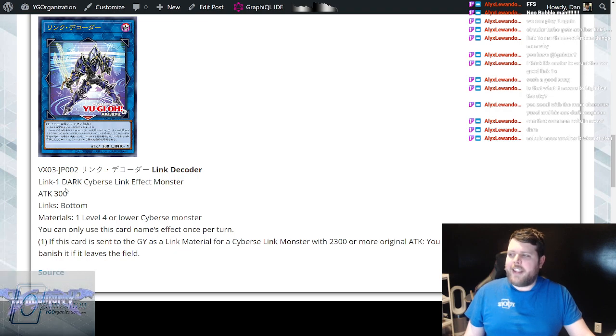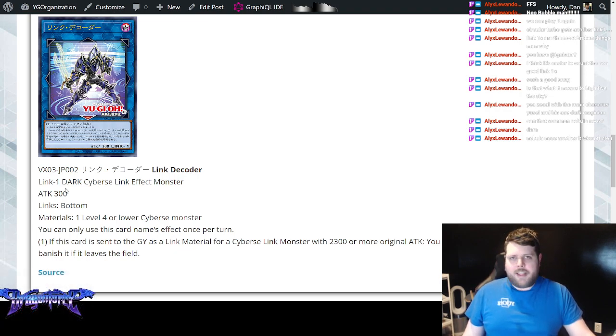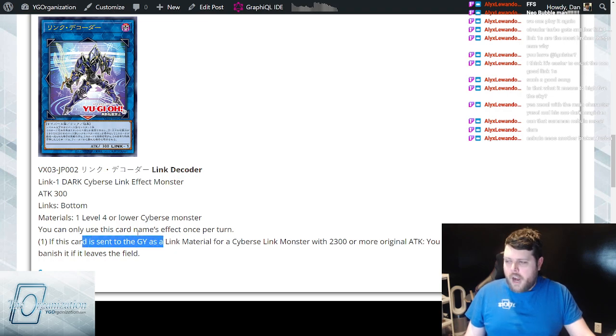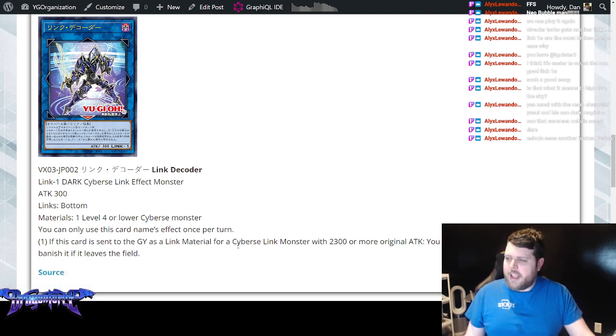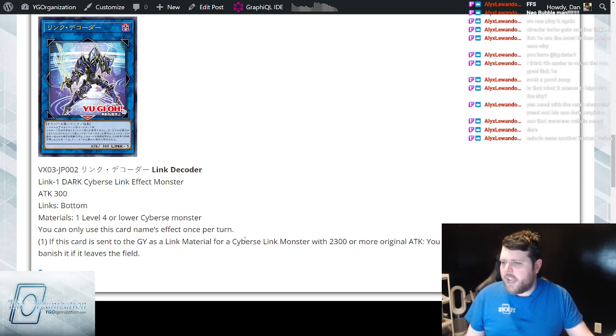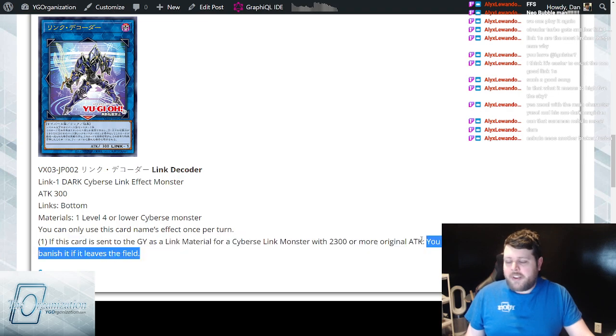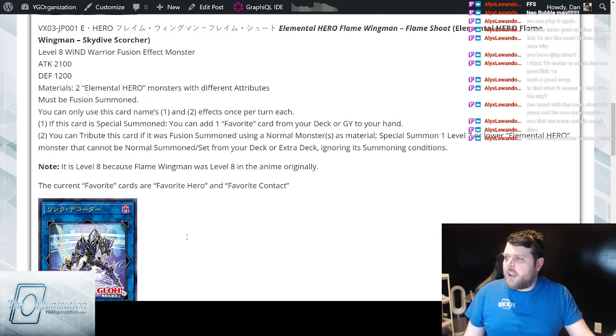The other promo is Link Decoder, a Link 1 Dark Cyberse Effect Link Monster — and that has never been a bad thing, can't go wrong with a Link 1. It's got a down arrow and 300 ATK. Its material is a Level 4 or lower Cyberse monster. If this card is sent to the graveyard as a link material for a Cyberse Link Monster with 2300 or more original ATK — so every Code Talker and Accesscode guy — you can Special Summon this card, but banish it when it leaves the field. This card is unbelievably cracked.